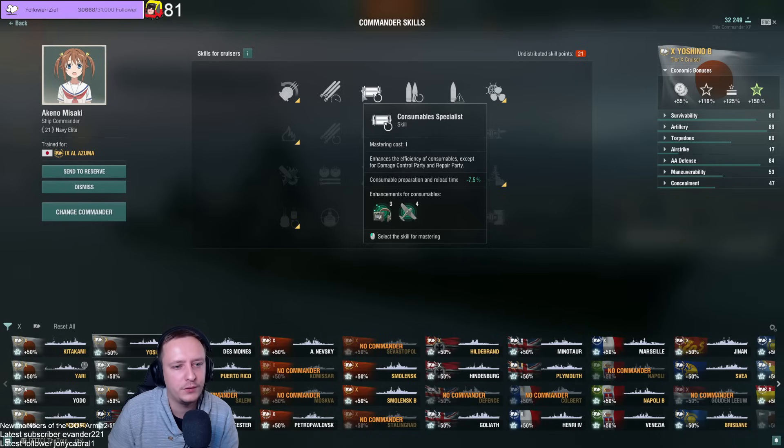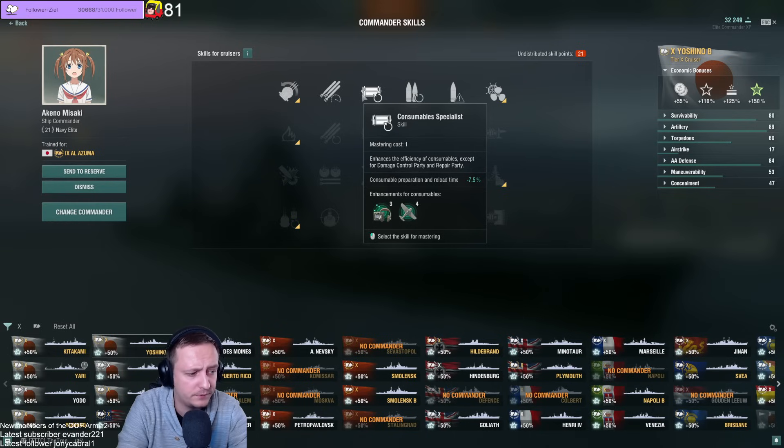Preparation time for consumable reload — just like in the battleship video. More consumables means it's more worth it. If a ship has no important consumables or barely any, it's not really worth taking. Raider ships get a very nice boost from it because they have Radar, Hydro, and a spotter plane usually. Ships with a very low amount of consumables — it's a skip.